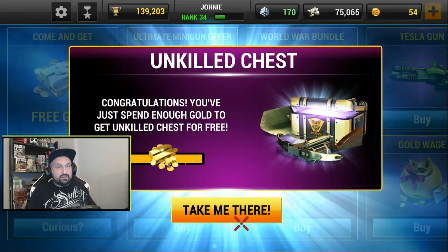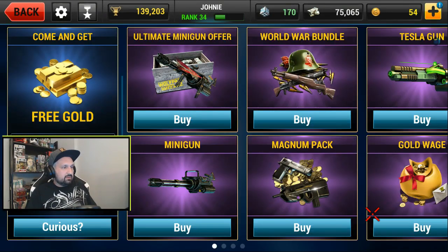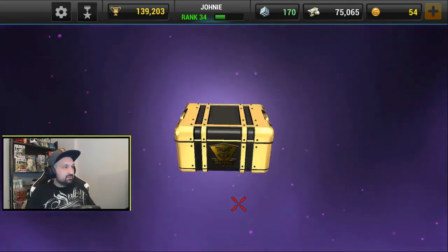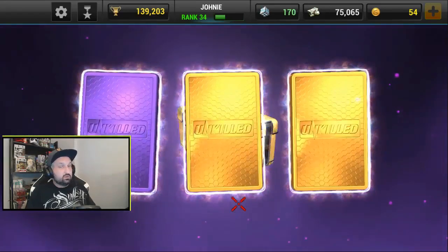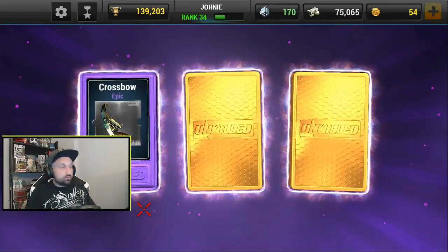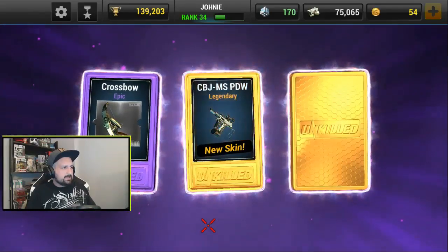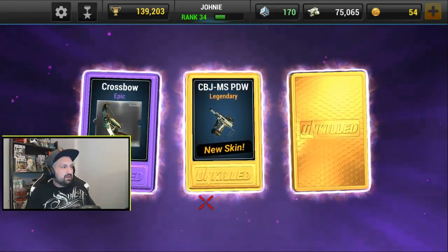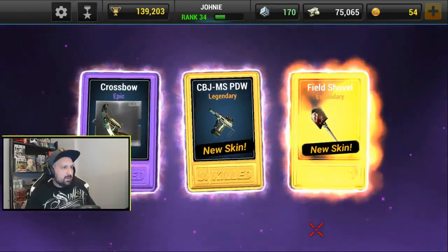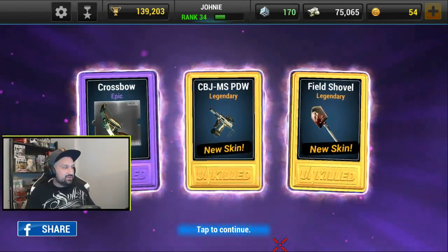Now we're gonna open an Unkilled chest. I don't know what I want right now - Unkilled chests are awesome. Skins are always nice. Two legendaries in this one. Let's go with the purple first - crossbow times eight. First legendary is a skin for my short range weapon, the CBJ MS - a new skin, we're gonna check it. And the last one is a skin for the shovel - with a skull on it. This is awesome!